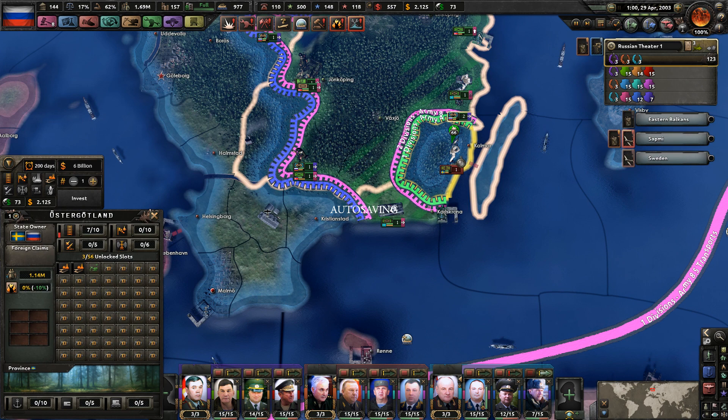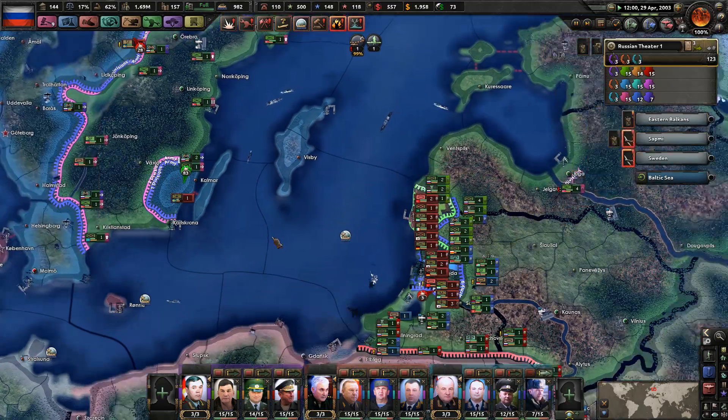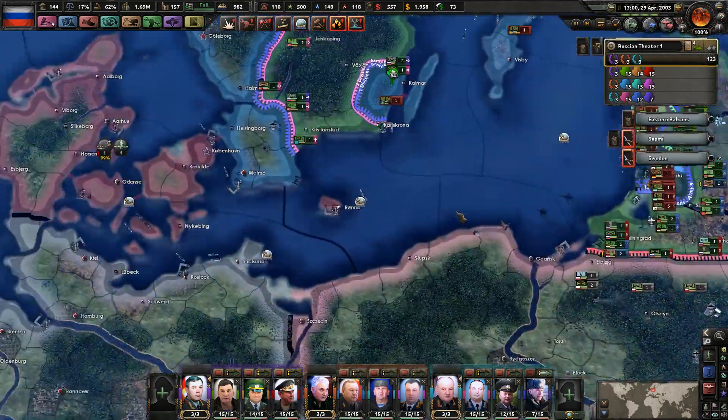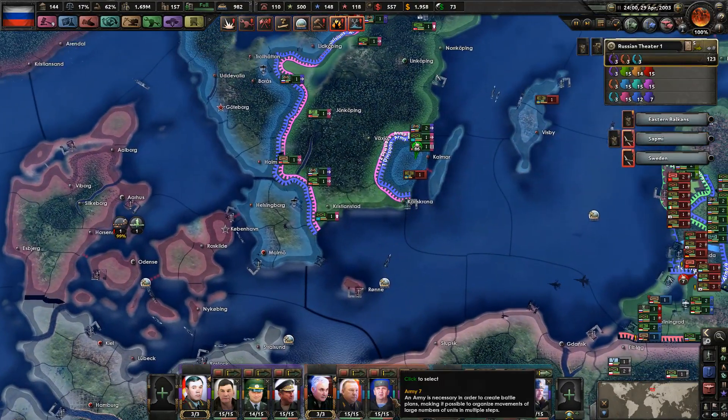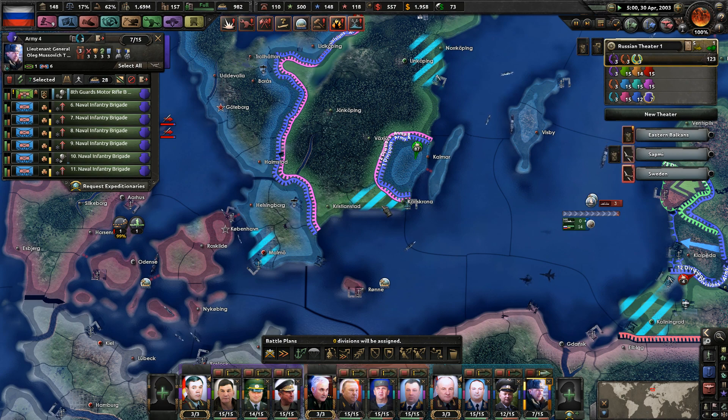We have two marine divisions here. If we're going to attack with the navy, we want to attack with our naval troops — so one division on the same invasion order, just delete that plan. Honestly the rest of you can hang out here for right now, and then our navy will invade from here.